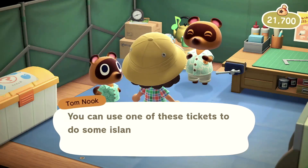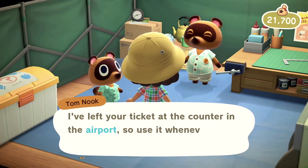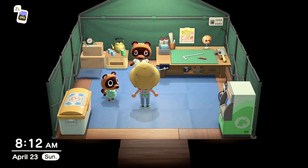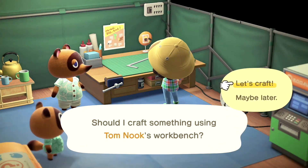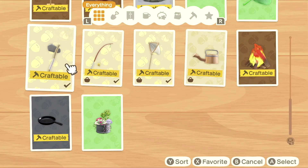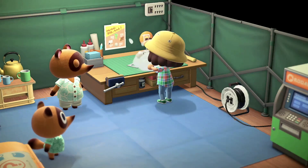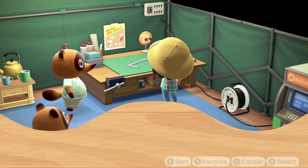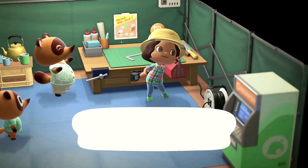I'm gonna make some stuff and hit some rocks to see if I can get those iron nuggets. I do try to at least get the stuff that Timmy needs for the shop. Let's craft — I need a vaulting pole and some flimsy axes. Let me craft a couple of those and hit some rocks because I still have some on my island.